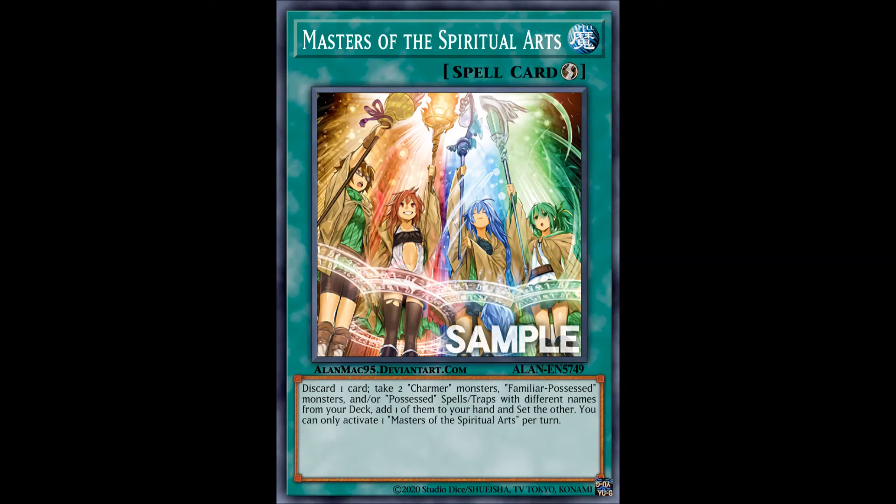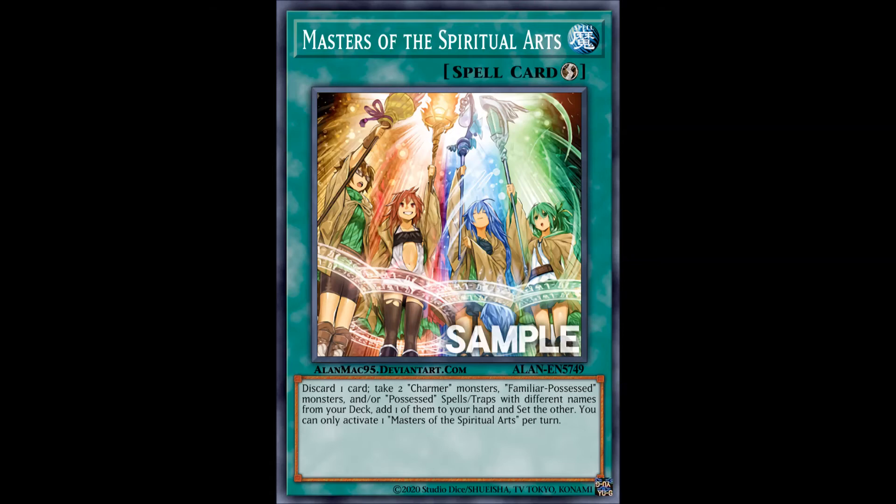Masters of the Spiritual Arts is a nice quick-play spell which acts as a search and a special summon from the deck, which is always appreciated. It special summons in face-down defense position, which Charmers are all about — definitely run three of them. And Teamwork of the Possessed is a Shallow Grave for the archetype along with some neat recycling and placing the monster directly onto the field. Not worth as much as the previous card, but it's definitely worth one or two spots in the main deck.